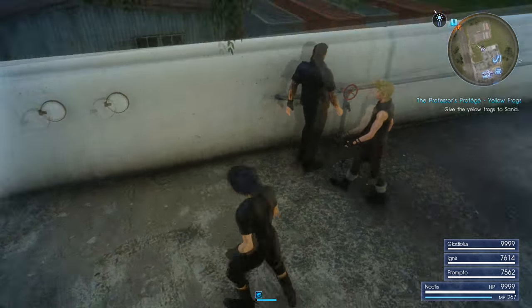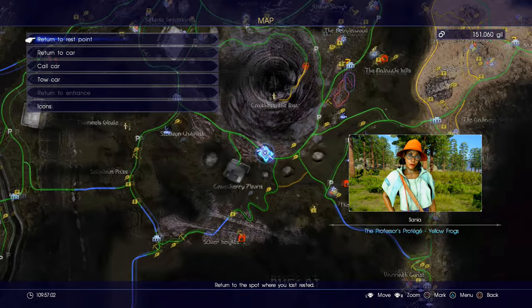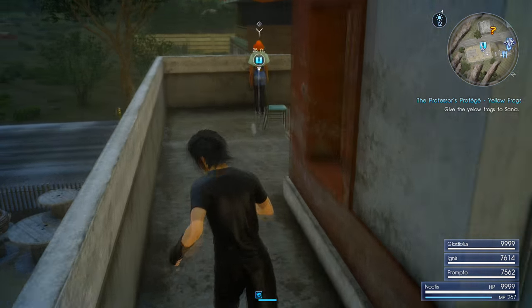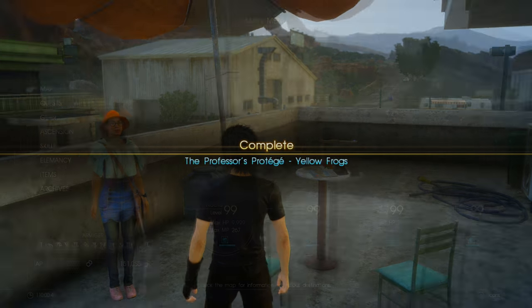The second time we're going to find her is at Cartha's rest area. I'll quickly show you on the map each one of these areas so you know exactly where to find her. Note that I won't be showing where to find each individual frog — it's pretty simple and it does mark them on the map. The second time she'll ask you to find five yellow frogs in a different area. There are also guides on YouTube showing where to find each one of the frogs.